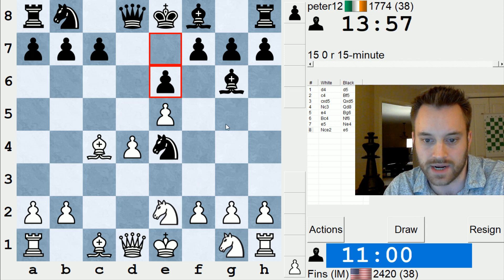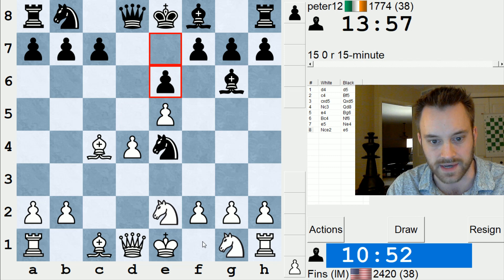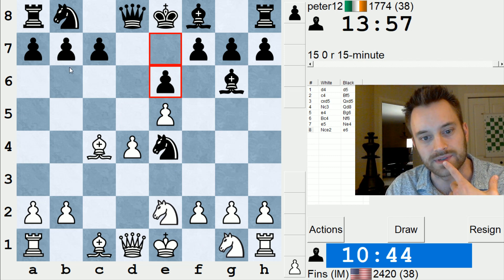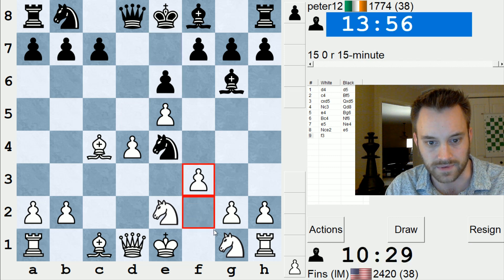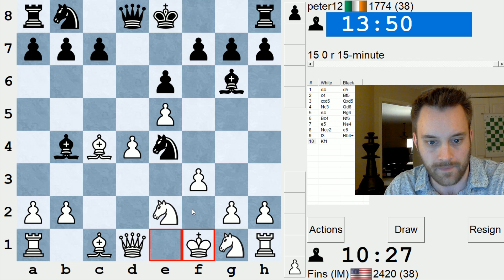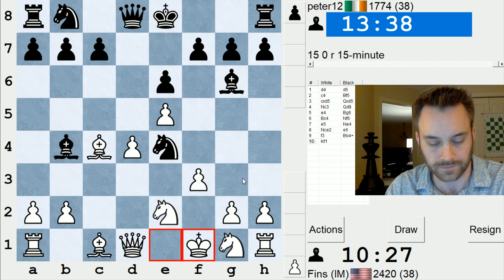On e6, I think I can just play f3, Ng5, h4 — and the knight is trapped. I did notice that Black can throw in Bb4 check, so f3, Bb4 check, but after Kf1, just sidestepping. Not only is the knight still in dire straits, but I have Qa4 even. Qa4 — I guess he has Nc6, but the knight will be trapped in the same way. And if f3, Qh4, I can just play g3. No issues there. Just double-checking my calculations. So let's go f3. He is going to throw in the check, so we'll just sidestep. My pawn's controlling the f6 square, so he can't play Qf6. I think I'm just bound to win a piece here.